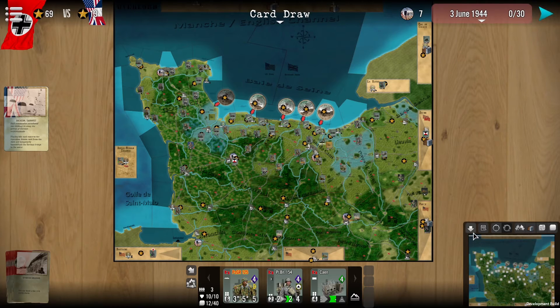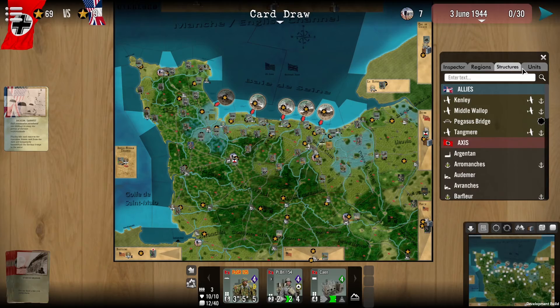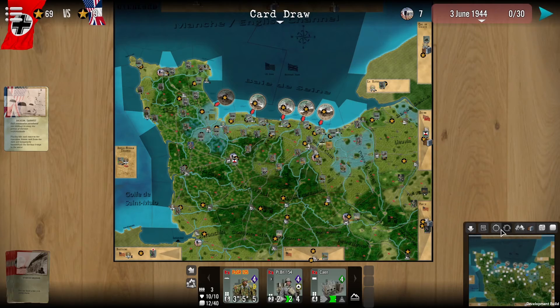And then finally, down here on the right, you can see that we do have the minimise and maximise button, as well as the inspector. This allows you to take a look at any aspect of the game, so you can take a look at units and regions, as well as structures.